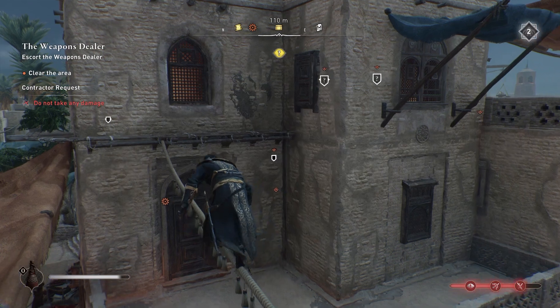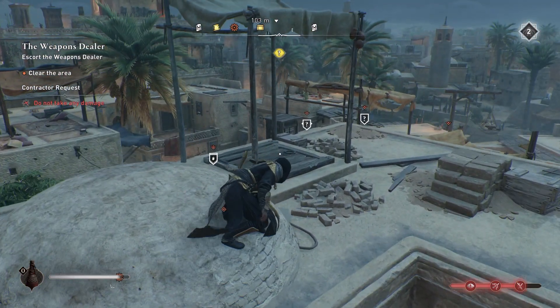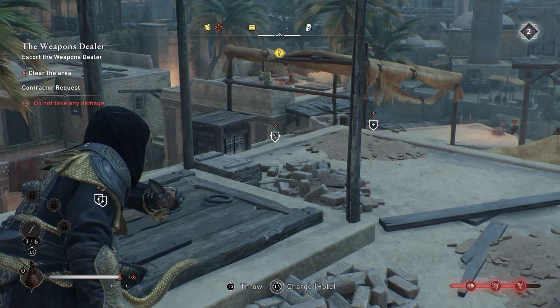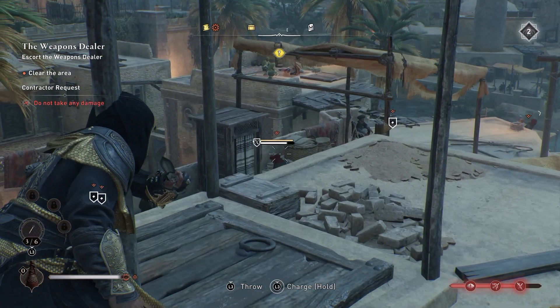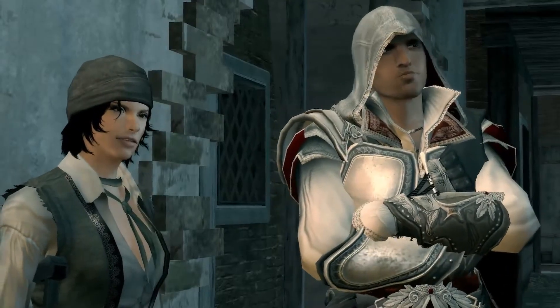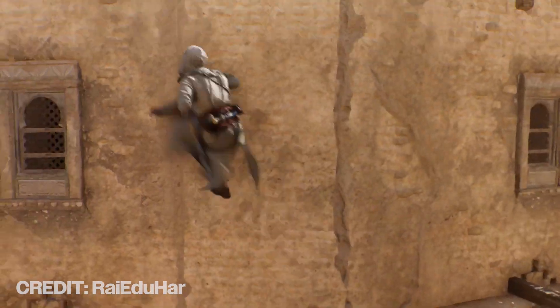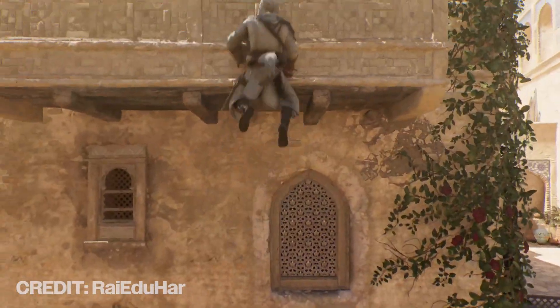Basim meets a new character who teaches him a new parkour trick — to be able to latch onto ledges from a distance. This wouldn't be anything new to the Assassin's Creed series. In Assassin's Creed 2, Ezio learns how to climb-leap further into the game, so this could be something similar. I'm just giving Ubisoft suggestions to make the game better at this point.